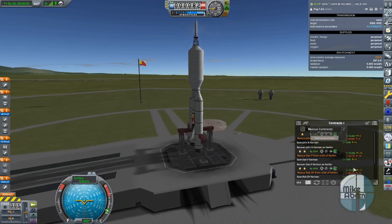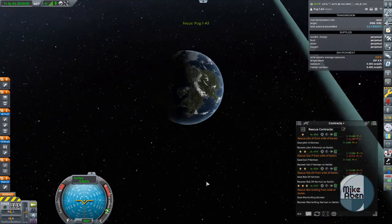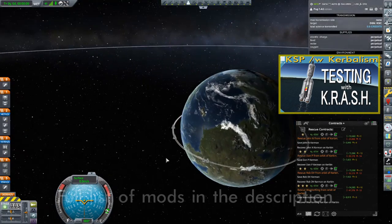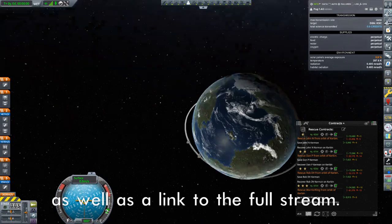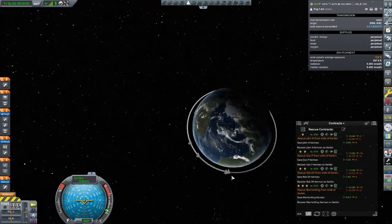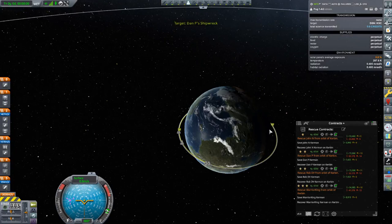Let's select our rescue contracts and pick who's going to be our first Kerbal to rescue. We need to turn them on — there they are, all four of them in a train. They're all in around the 75 to 80-something kilometer range. These two are really close together; they might not be by the time we get up there. We'll start with the person at the front, that is Dan P. So we're going to rescue Dan P first, and we'll set that person as a target. Dan P is in an orbit that's 81 by 73.